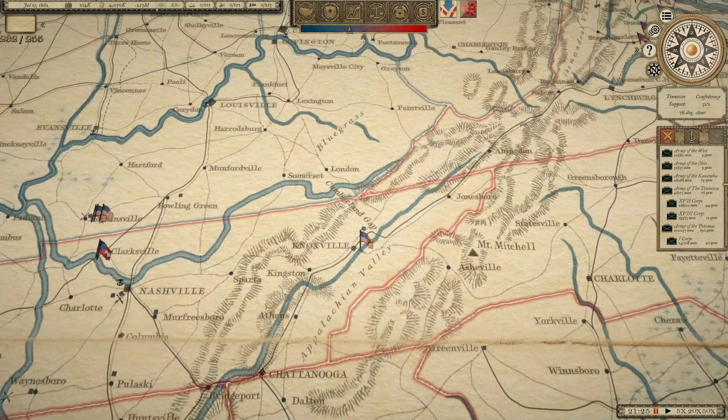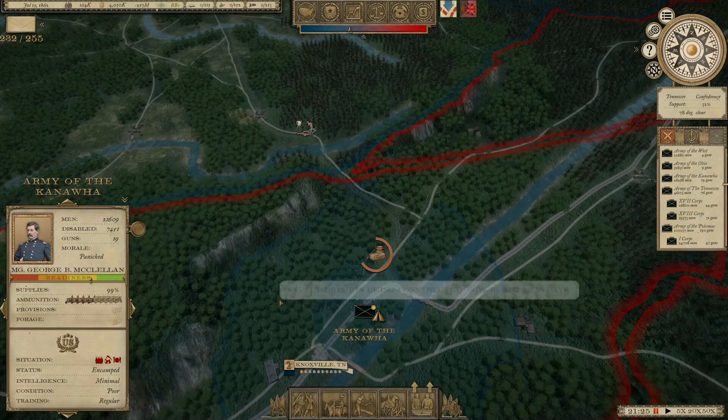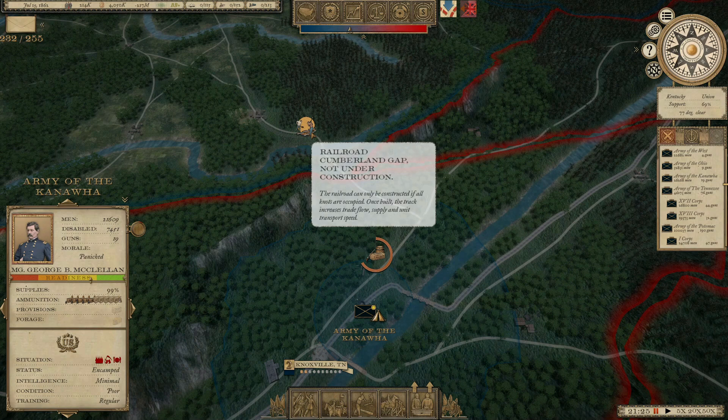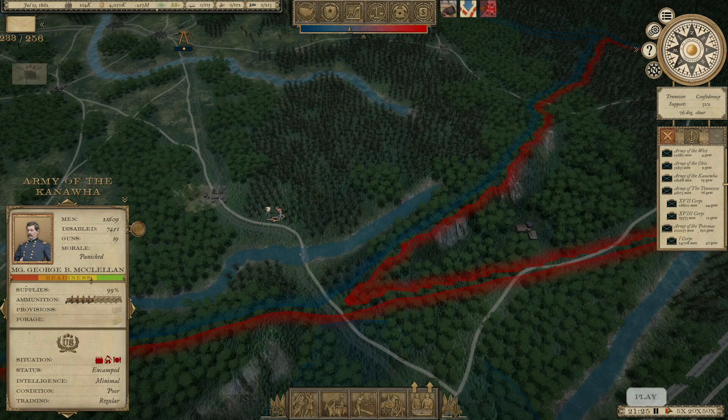Looking over this way, we have an army — that's McClellan's Army of the Kanawhas down here in Knoxville. To increase the flow of supplies, because we've got a real issue right now with things like food, we're working on a supply depot. It's going to be ready in 13 days. We also have the railroad through the Cumberland Gap that can be constructed, so we're going to go ahead and start that.